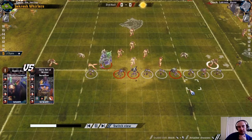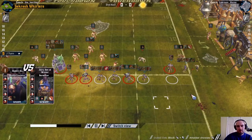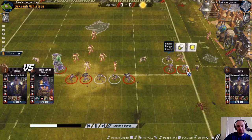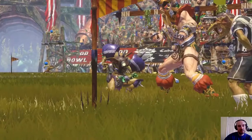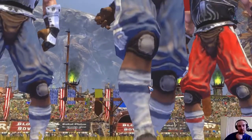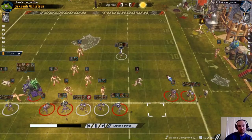Here we go - the attempted surf. Having this lineman here is quite effective protection from the surf on this goblin, but I needed the assist in there to get that through. And that's the same berserker who was knocked out in the first half - goes again, pushed off the pitch by a goblin. Something not to share with his teammates down the mead hall later.